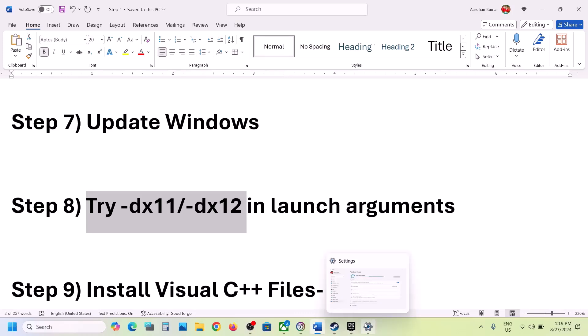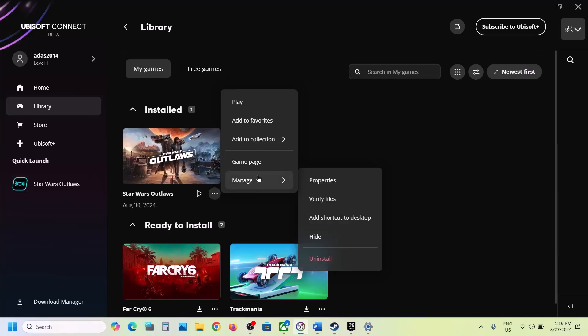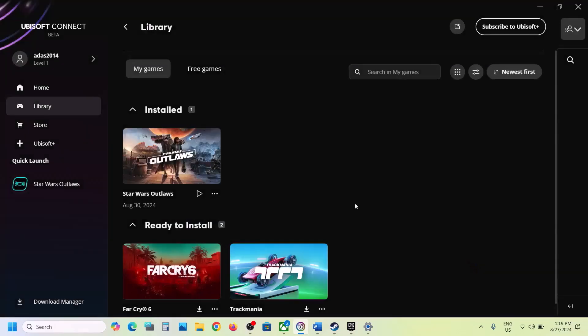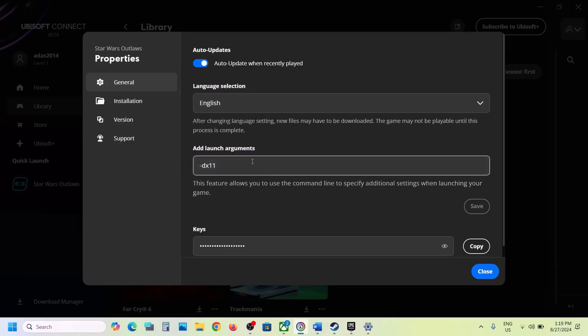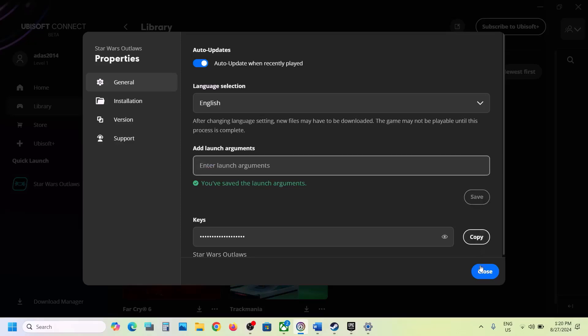Next, try DX11 or DX12 in the launch options. Go to Ubisoft Connect, click the three dots on the game, click Manage, then Properties. Under 'Add launch arguments,' type '-dx11' and click Save, then launch the game and check. If still not working, go back to Properties, change it to '-dx12,' click Save, and launch the game again.